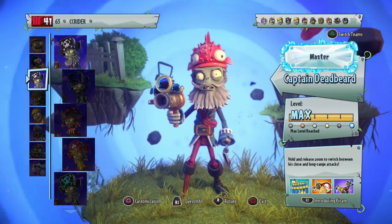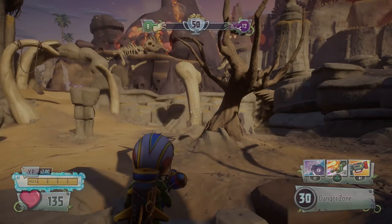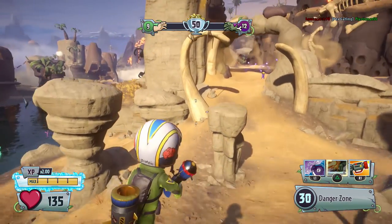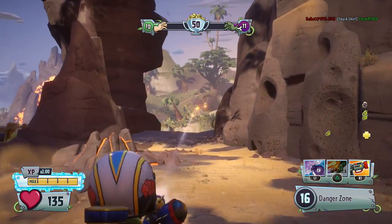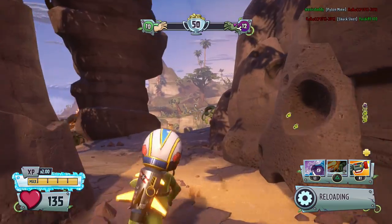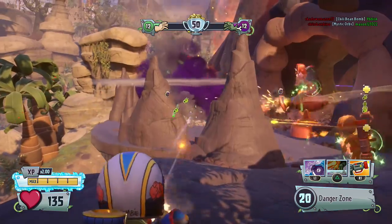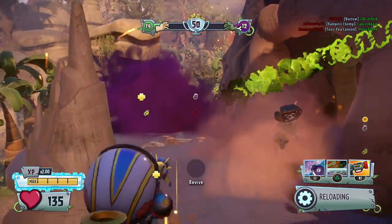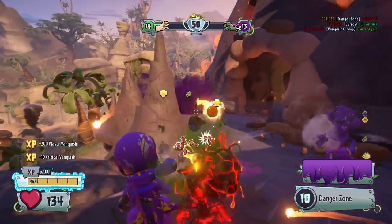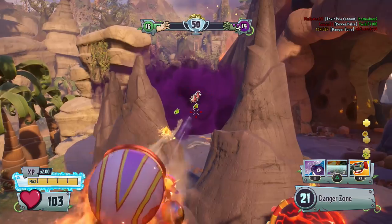My fifth favorite soldier is going to be the Sky Trooper. A lot of people really like the Sky Trooper — he definitely is a very good soldier. He's not always my favorite, but the thing with the Sky Trooper is that he has a wickedly fast firing rate. If that's something you're into, it definitely can be super helpful. It is very easy to miss with him; the recoil is a little bit crazy, but with enough practice he can be very, very good.